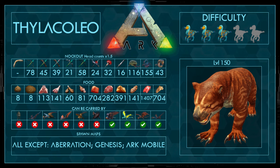For food, of course the best is kibble, and second would be cooked prime meat — a small difference compared to many other dinos. Make sure to use the correct food. It can be carried by an Argentavis, a Crystal Wyvern, a normal Wyvern, and the Karkinos. It spawns on all maps except Aberration, Genesis, and Ark Mobile.